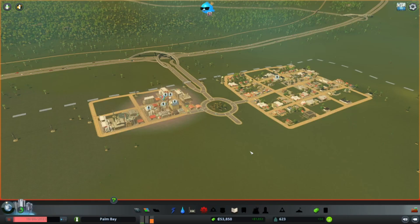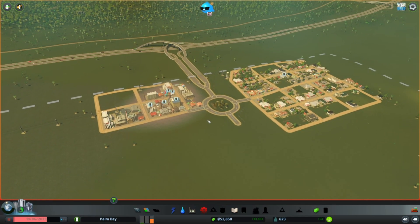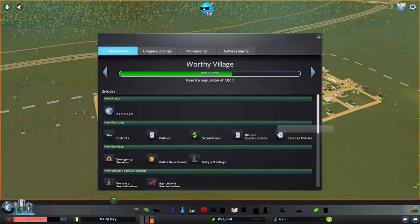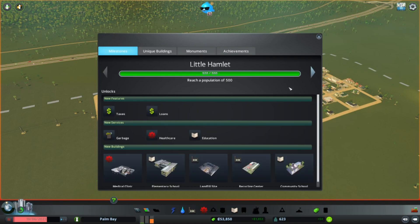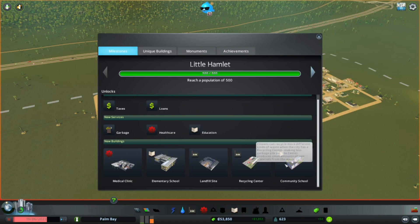Hey guys, it's Elle, welcome back to my channel. Today we are jumping right into our next part of City Skylines Palm Bay. As you can see, garbage is starting to pile up. In our last part we reached the milestone of Little Hamlet, which gave us medical clinics, elementary schools, landfills, recycling centers, and a community school.